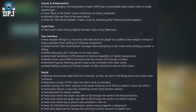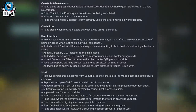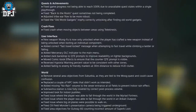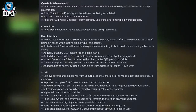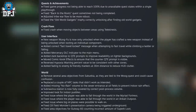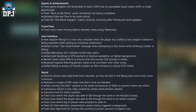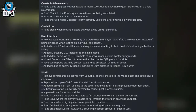User interface: new weapon Wongfu is now only unlocked when the player has crafted a new weapon instead of when looting an individual component; added the correct fast travel locked message when attempting to fast travel while climbing a ladder or falling; added Mercenary DLC indicator to the main menu; added dark backdrop to QTE prompts to improve readability on lighter backgrounds; removed coming-up effects to ensure the counter QTE prompt is visible; reversed hypoxia warning percent value to be consistent with other zones; added fading to enemy and friendly markers at 30-meter distance to reduce HUD clutter.